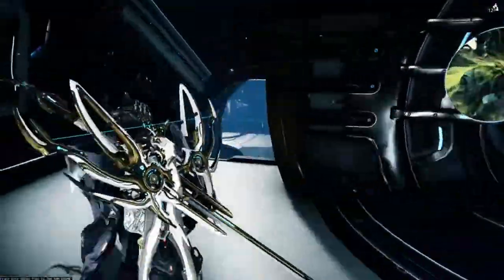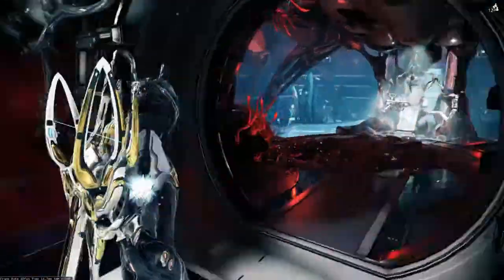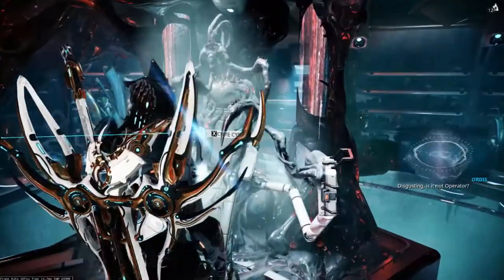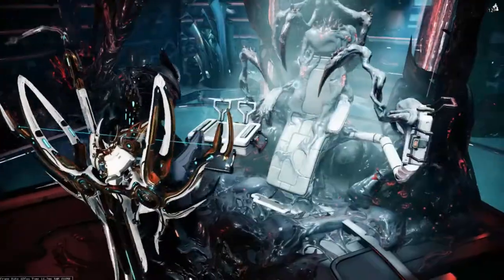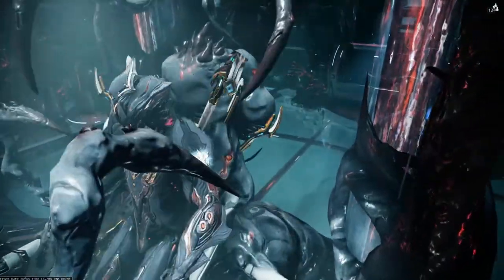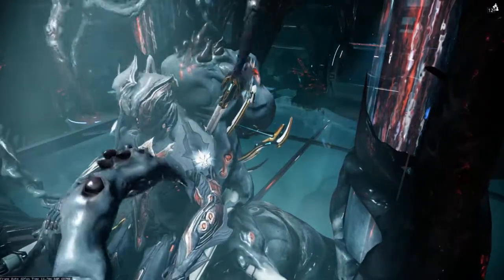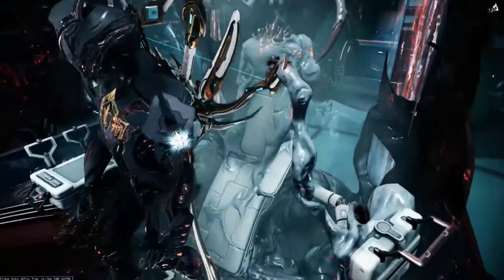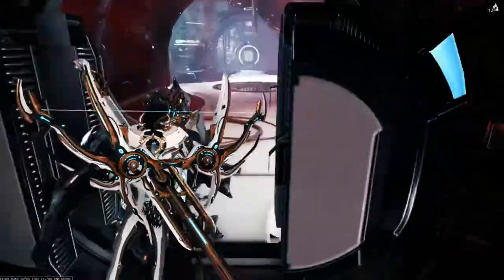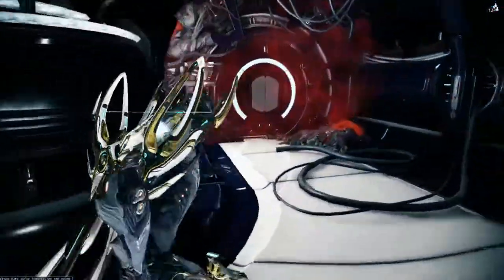What you want to do is go down to the back left side of your orbiter into the infirmary. Really the only frame that needs access to this room is Nidus, but this is where you get rid of these things. You gotta wait for it to be that full-sized bulbous thing with the little feelers sticking out of it before you'll actually be able to go in there.